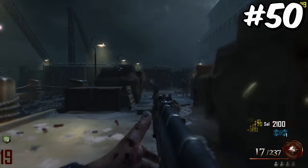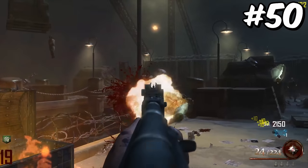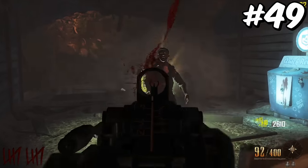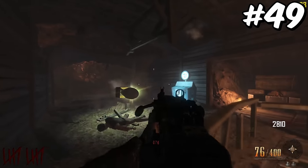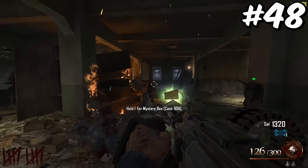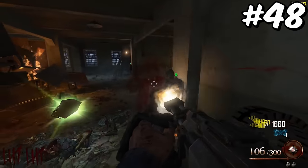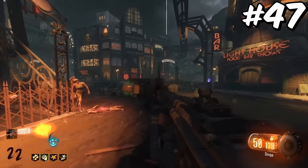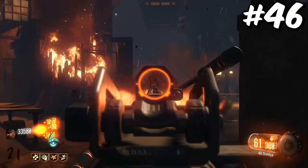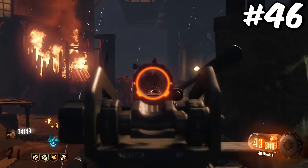Unfortunately, nothing can top the original AK-47, and I'm honestly surprised it took Treyarch so long to add this beauty into Zombies. The LMG from Black Ops 2 is the first Black Ops 2 LMG to actually be a decent weapon choice in zombies. The minigun from Mob of the Dead would be way higher on this list if it wouldn't burn through ammo so fast. The Dingo is the filler weapon keeping us moving through these LMGs. The 48 Dredge is by far the best LMG in Black Ops 3, and if you disagree, you probably have no friends.